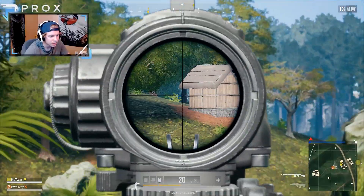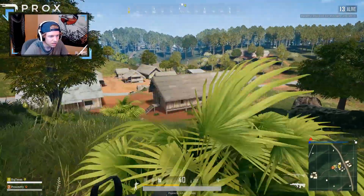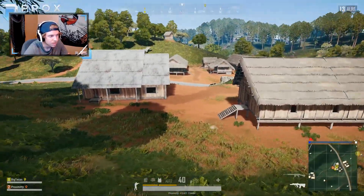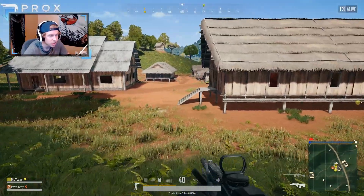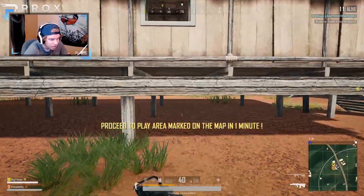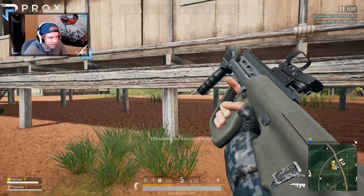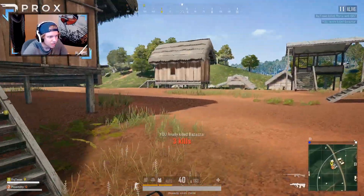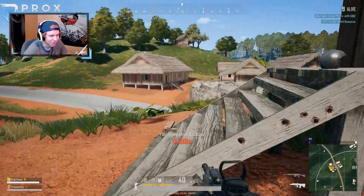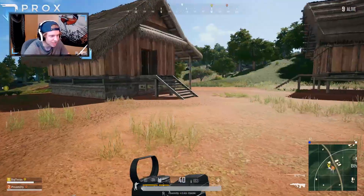Gotta be people over there, dude — look at that hut or something. There's shots over there! I hear so much shooting — somebody's got a silencer and hit in this compound. I see somebody crossing the street coming towards our side of the compound. I knocked one — nice! Oh, there's teammates, dude, let's go! I immediately went prone and started shooting underneath the building. That's three dead, let's go! Oh shoot, I just got tagged. We should get inside, get inside.